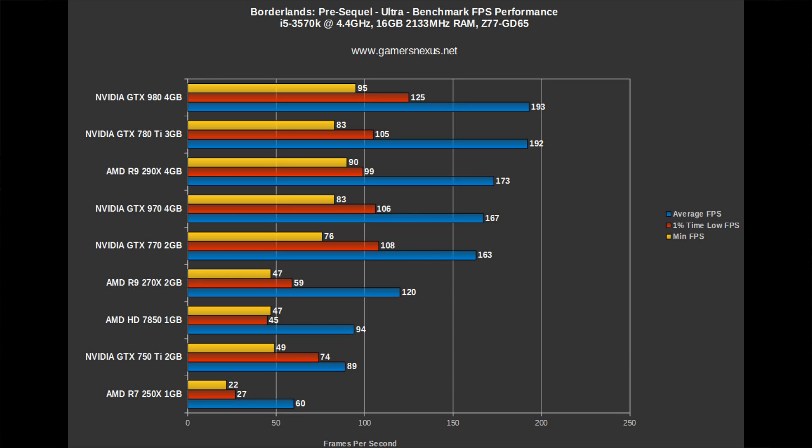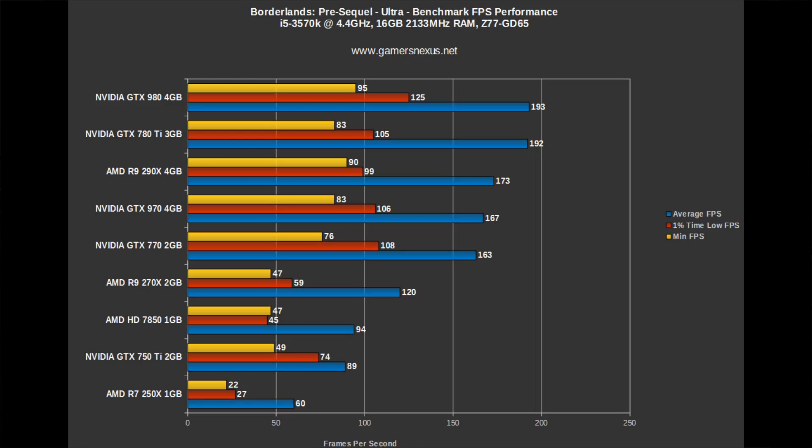At the end of the day, for Borderlands, if you're playing single monitor 1080p and you want to play on medium settings and don't care about max, just get either a 250X or a 750 and you're good — you will be able to play that game on medium settings all day long, no problem. If you want to play on basically max settings, sans 16X AF — I set it to 8X anisotropic filtering — you'll probably want the 750 Ti or the 270X. Anything above that is way overkill and in the hundreds of FPS, as you can see in the benchmark. Check the link in the description below for full details.